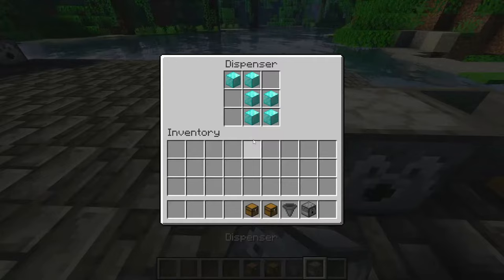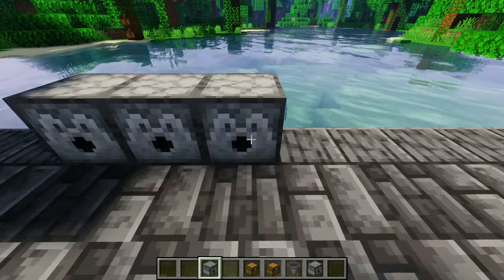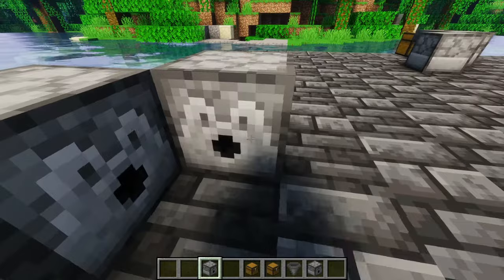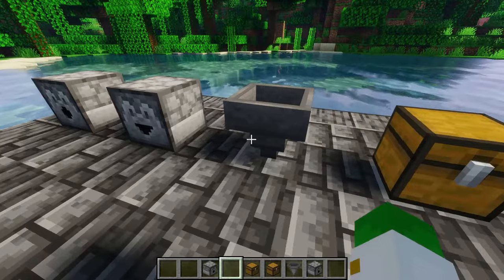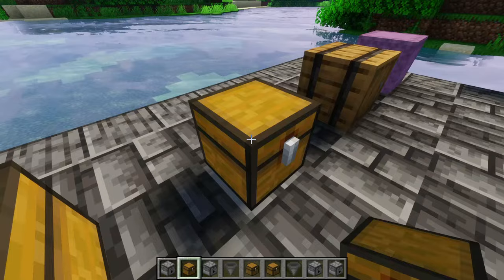Of course it works with any items inside. It's especially useful for something like a dispenser filled with TNT, because then you can place it down pre-filled with the TNT and build a TNT cannon really quickly, or whatever you want. That's just holding down Ctrl + middle click on any of these items that can store items, and you'll be given the item with the NBT data.